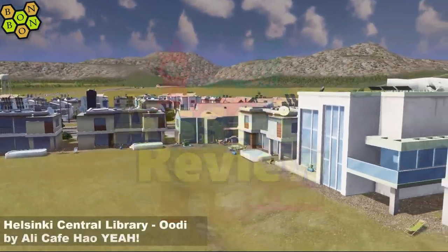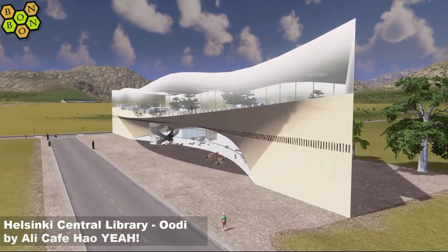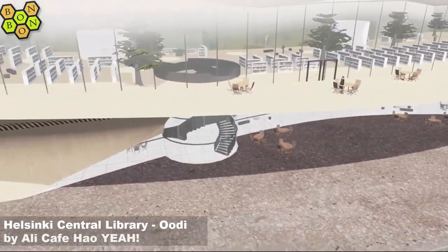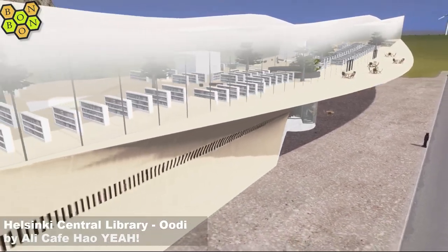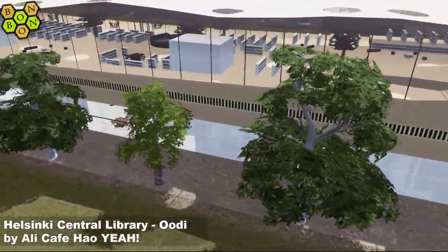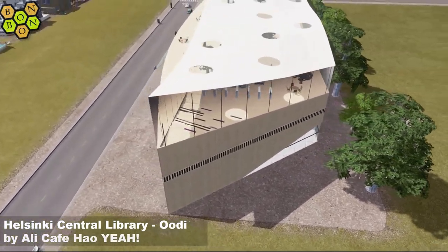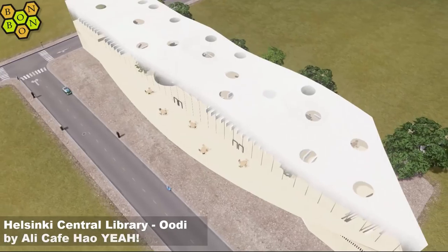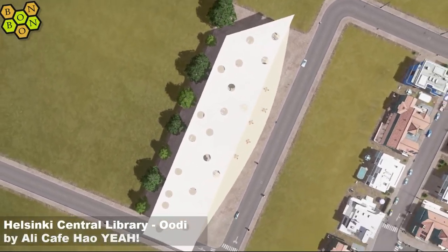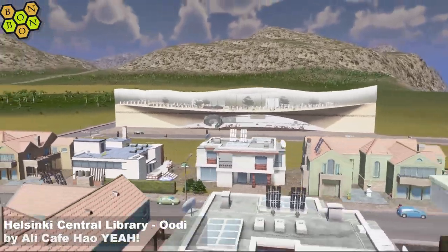I'll tell you what isn't simple, and that is today's asset: Helsinki Central Library Udi by Ali Cafe Hauyere — what a great name. This is a beauty. We've got a lot of the glass textures, the transparency textures going on. We've got a guy who can fly up to the first floor — Superman frequents the Helsinki Central Library. The design is beautiful, a really modern feel. You can see all those bookshelves in there, people milling around. Got these glassy holes in the top of the roof to let extra light in. I love the design, though not so keen on the vanilla trees at the back.